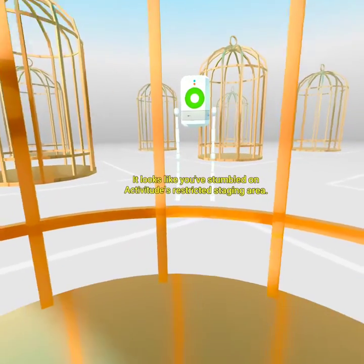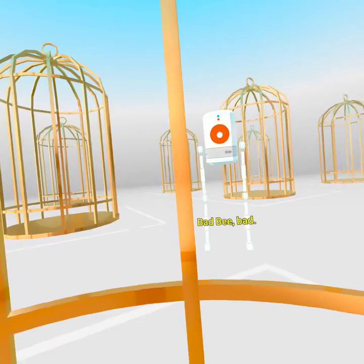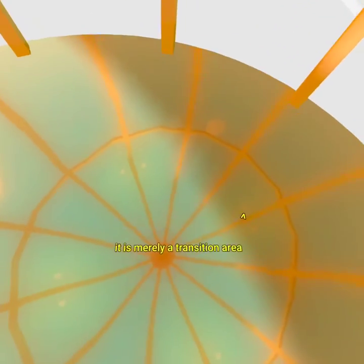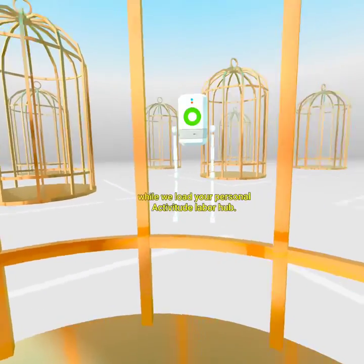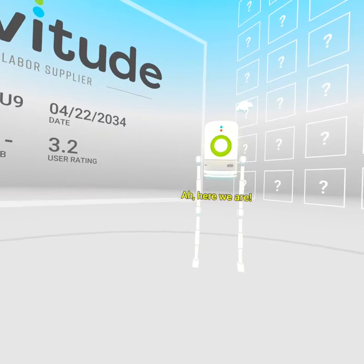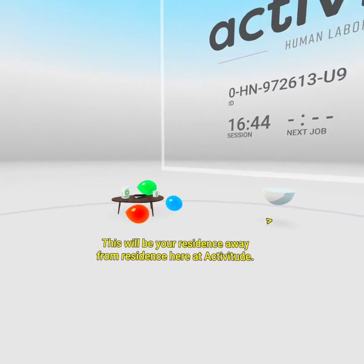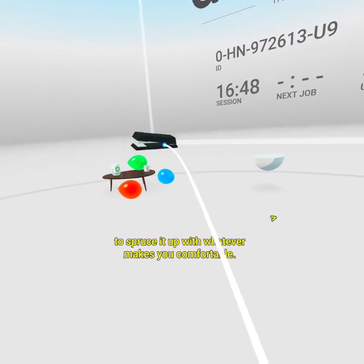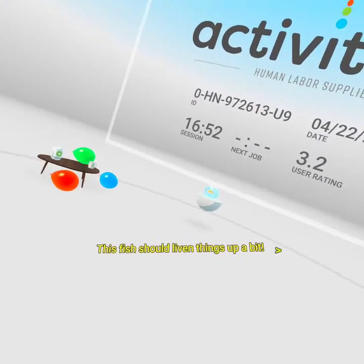It looks like you've stumbled on Actiwitude's restricted staging area. This is not good. Bad bee — bad. Don't worry about this holding suite; it is merely a transition area while we load your personal Actiwitude labor hub. Ah, here we are. This will be your residence away from residence here at Actiwitude. Please feel free to decorate it — spruce it up with whatever makes you comfortable. Here, I'll get you started. This fish should liven things up a bit.